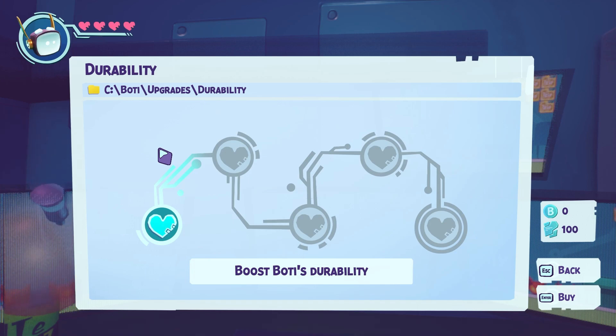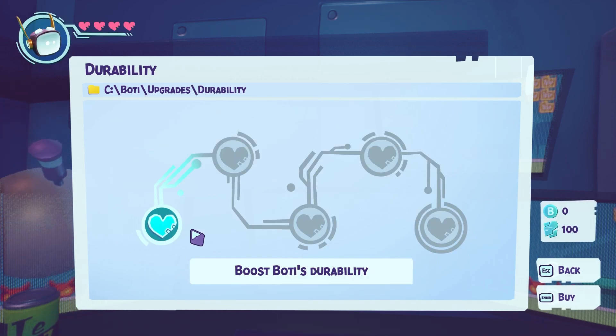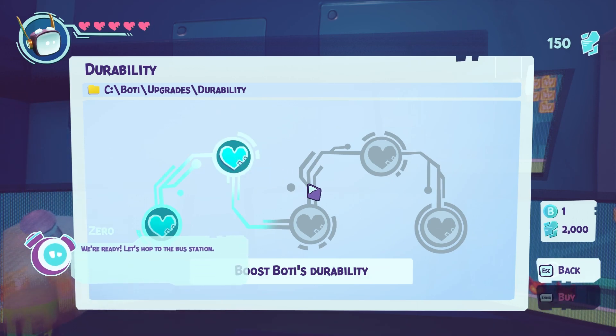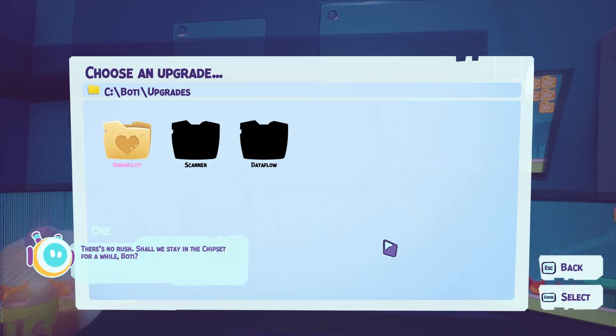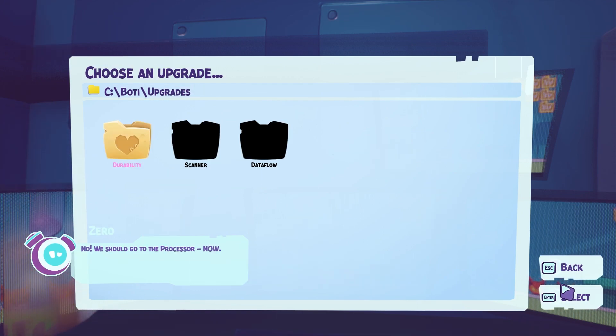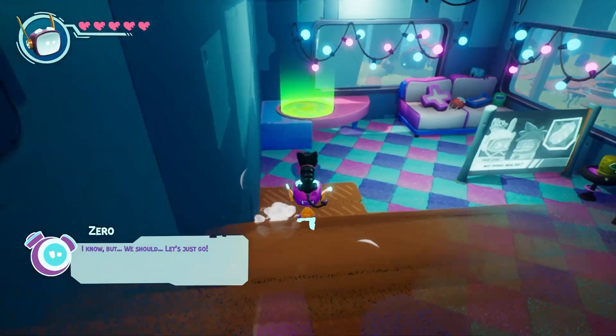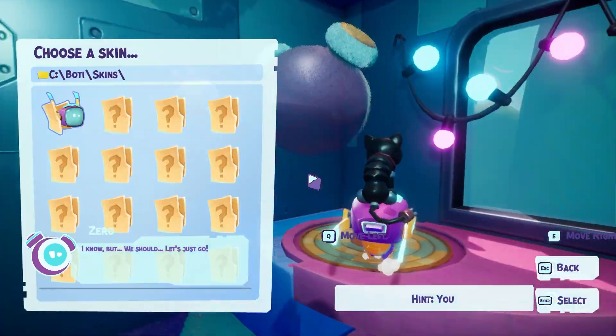Bot coin, upload, durip - wait, wait, wait. Oh, I'm going too fast. Oh, we're ready! Let's hop to the bus station. There's no rush. Shall we stay in the chipset for a while, Body? No. We should go to the processor now. Hey, Infobots, don't give orders. It's OptiBody. I know, but we should - let's just go.